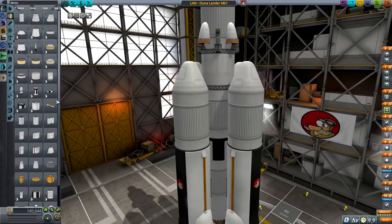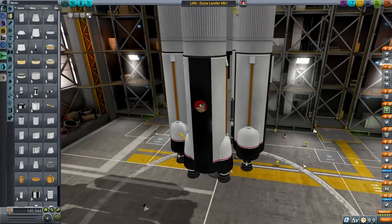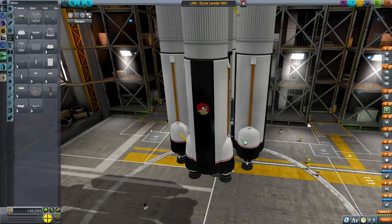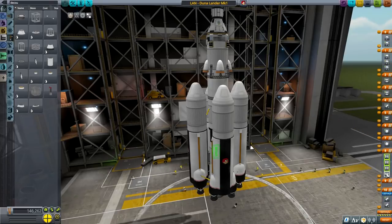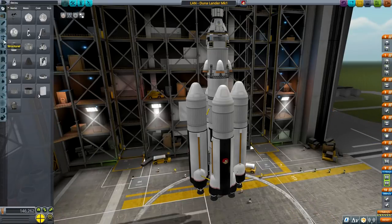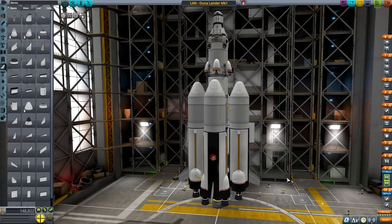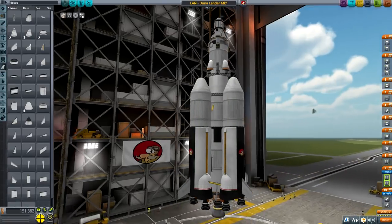4,860 delta V — I'm gonna let it slide because I'm pretty sure we don't need all of it. We'll have asparagus staging, of course, with some strutting. These need to strut correctly. Then I just need to correct my staging — the two boosters should be firing at the same time. Then we need the fins for stability.